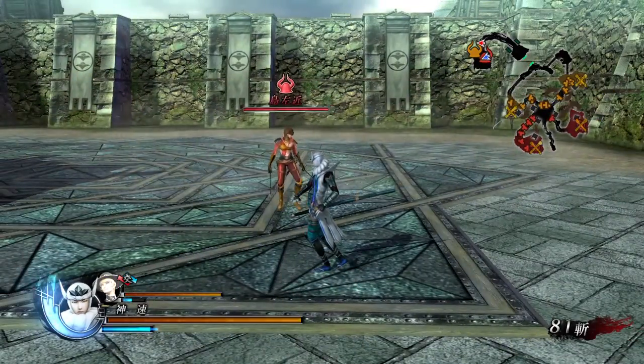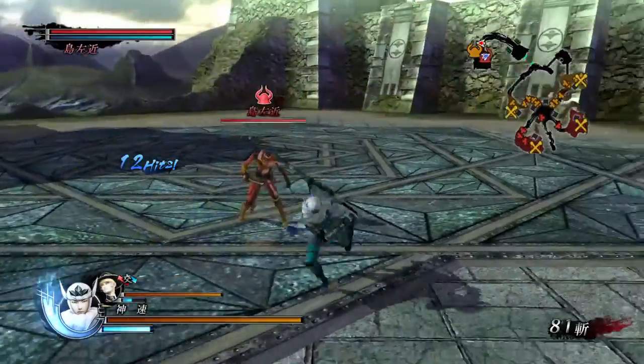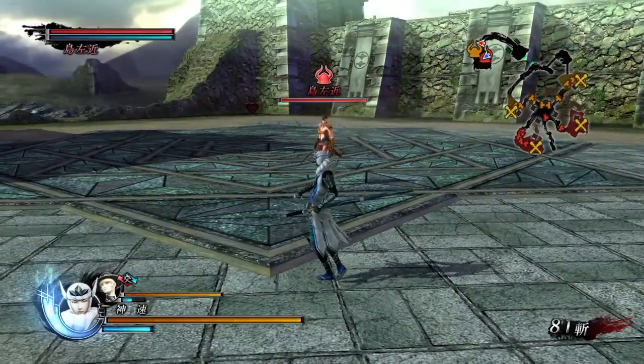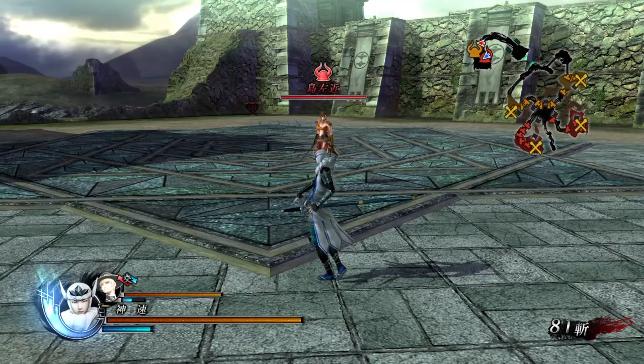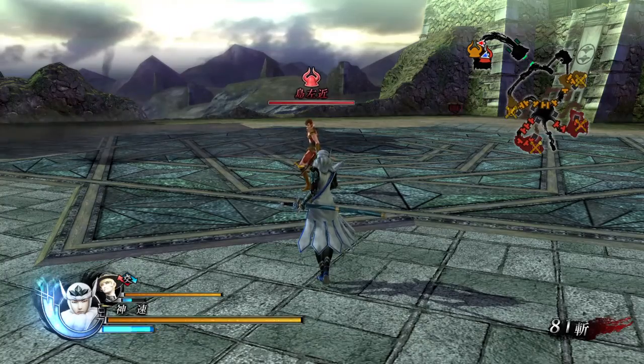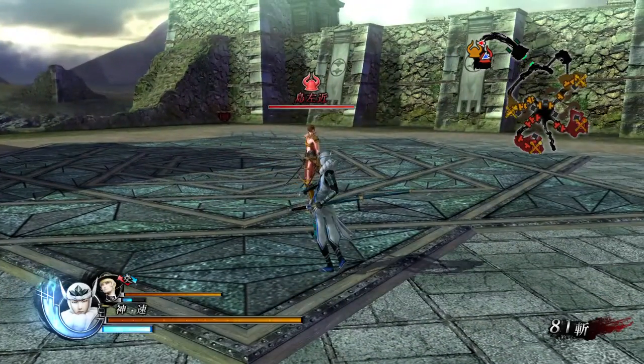I'm going to show using one move 3 times in a row with Kenshin, using his triangle. As you can see, it hit normally twice, but on the third time they were able to block. The combo essentially ended at this point, and this is where the game only remembering the last 3 moves comes into play.